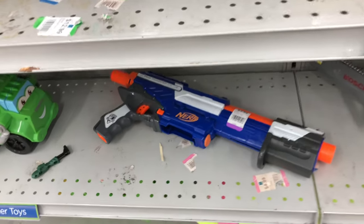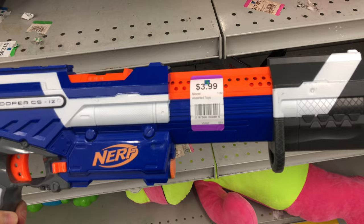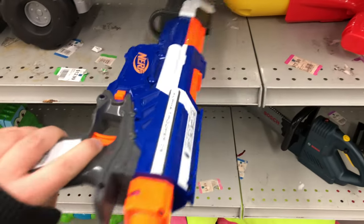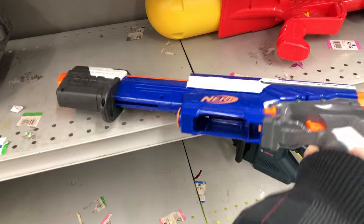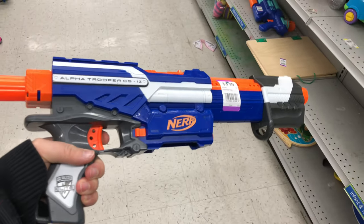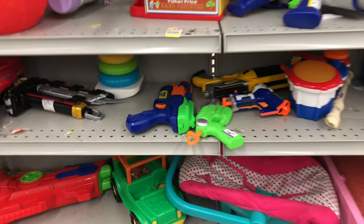Now we're talking — we got an Alpha Trooper going on. Let's see how much this is. $3.99, and on this day purple was 33% off, so pretty much about two-something. This thing's in really nice shape. It's a really good blaster — you can upgrade the spring in it and hit around 100, 110 FPS. Perfect for HVZ events that are coming up this year. I think I might get this and use it as a secondary, potentially.